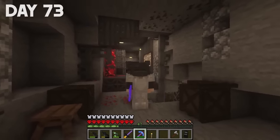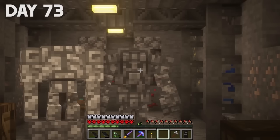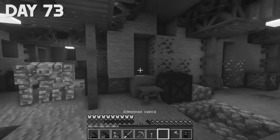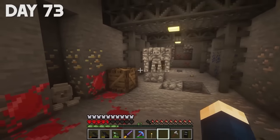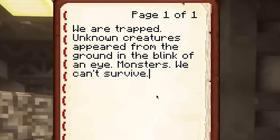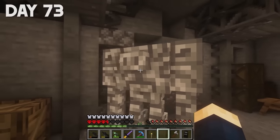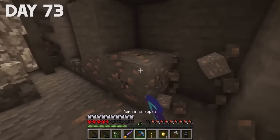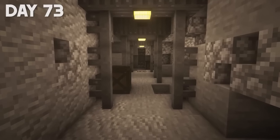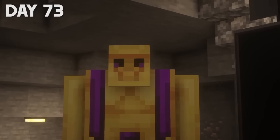Another note — let's read it: we are trapped, unknown creatures appeared from the ground in the blink of an eye, we can't survive. These ones look pretty cute actually, but that one is really scary. I decided to take a small break and get all the resources at this level, but this level was not the last. As I understand it, we fell into some kind of huge mine, and the lower I went down, the more dangerous the monsters became. Some golems are friendly, some are not — and the unfriendly ones did a lot of damage.